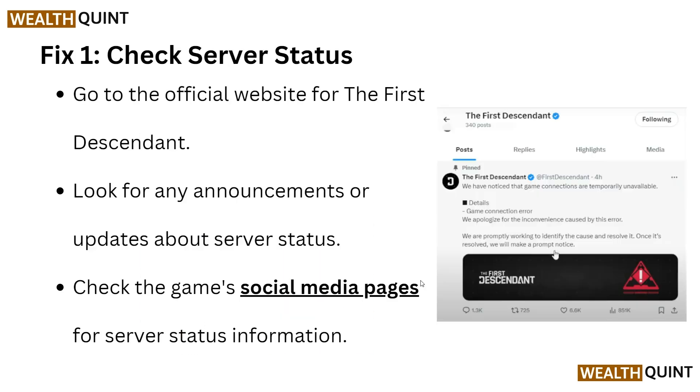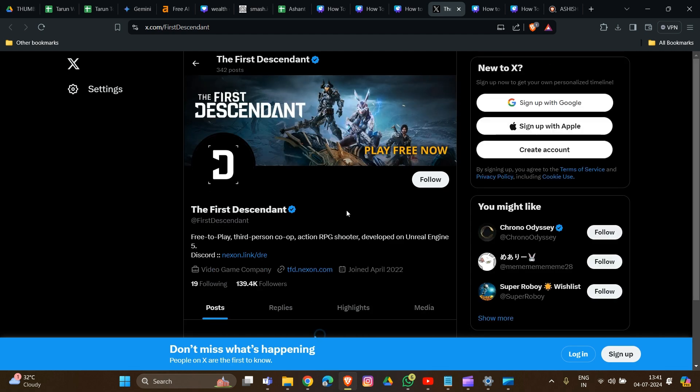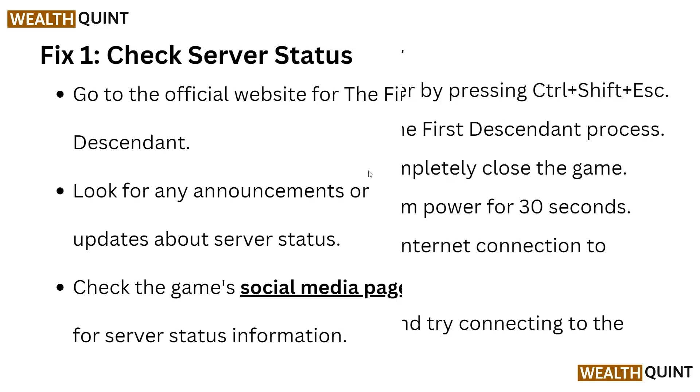Here is the first fix: check the service status. Go to the official website of The First Descendant and look for any announcements or updates about the service status. These are the social media pages where service status information will be provided. We will provide this link in the description box so you can easily go to the Twitter handle account and see all the information about any ongoing problems with their service status.